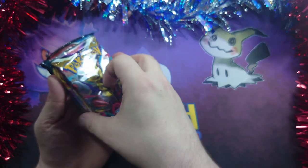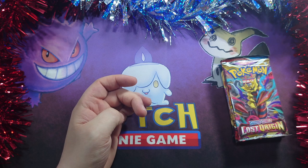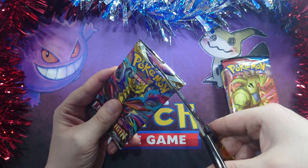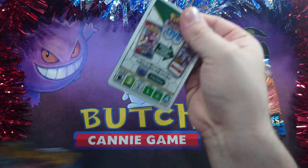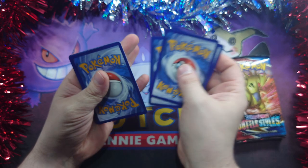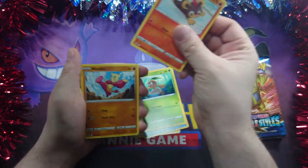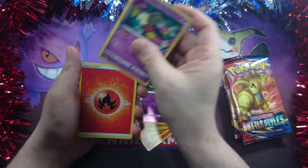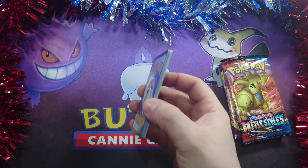Let me start with Lost Origins, because that is the set that I am currently collecting. We shall see if we can get anything exciting from it. Looks like we won't be — but there's the code card for you anyway. Porygon 2, Swanna, Nuzleaf, Litleo, Minccino, Litwick, Snover, Rhyhorn, Zorua, Comfey, and an energy. Oh well. This Lost Origins out the road anyway.